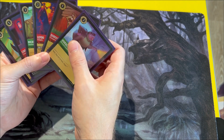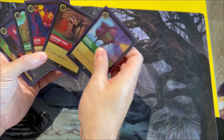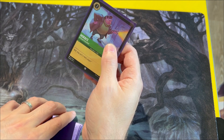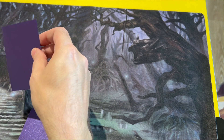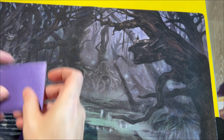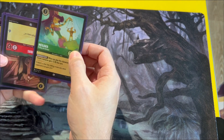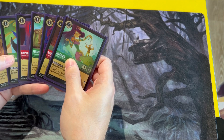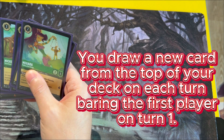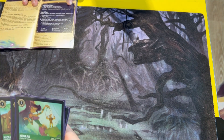If you swap a card, do you discard it or put it back in your deck? You put it at the bottom of the deck, and then you just redraw the same amount as you discarded. Although I have no idea what I'm doing, I think I'm going to redraw one as well. Since you won the dice roll, you don't draw a card if you're going first. With the turn order, it has a ready, set, draw sequence.